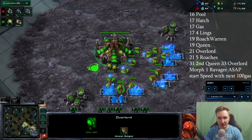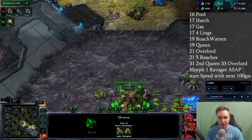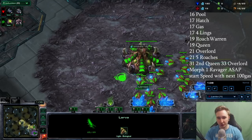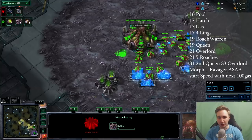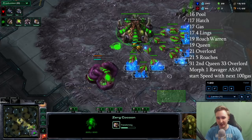The build order: spawning pool at 16, then two drones — the first completes 16/16 saturation, the second gets rallied to the natural for a 17 hatch, taken at exactly 300 minerals. Then one more drone, giving us 16 pool, 17 hatch. Then take the gas at 17. After that, one extra drone rallied to build the roach warren.